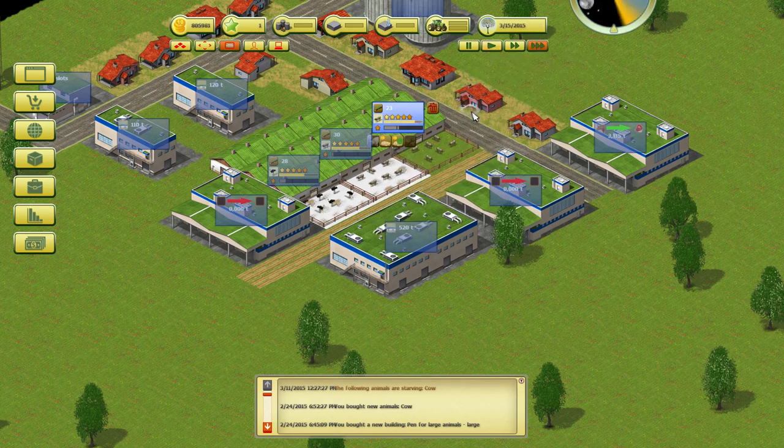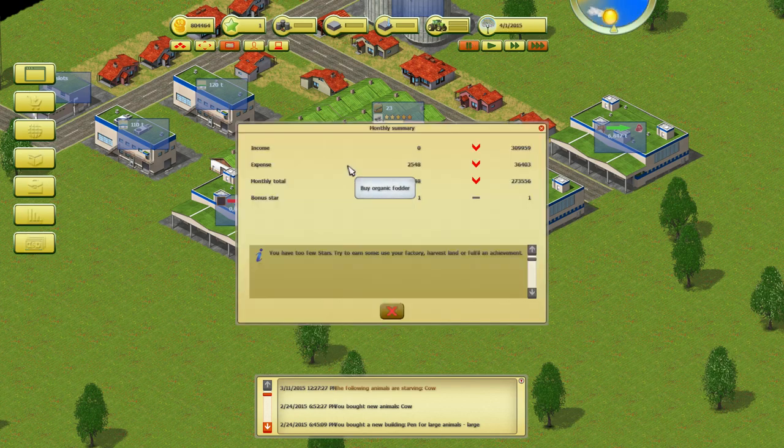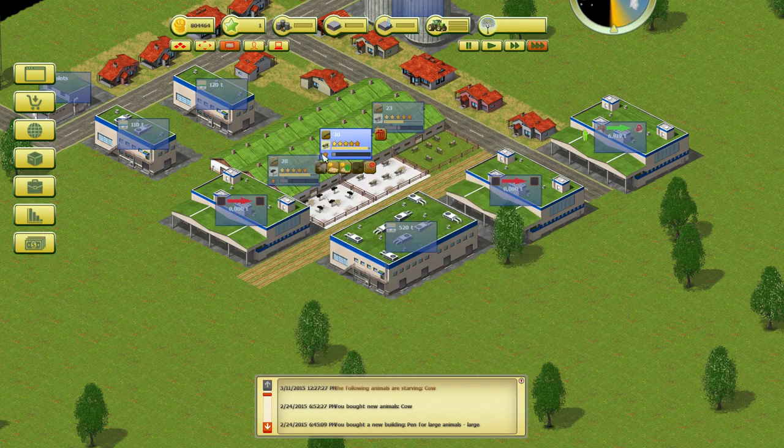Once these cows get up to their mature stage we can put them into the next butchery, and then we can put the ostriches over into this butchery. When your animals are getting close to the mature stage and almost to the old stage, make sure you sell them so you can gain profit off the animals instead of losing everything because you don't get nearly as much money.